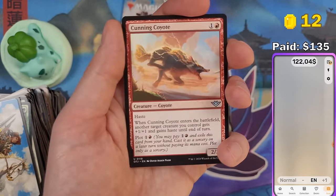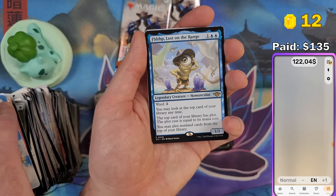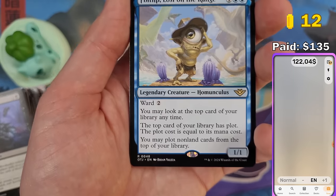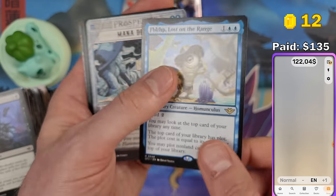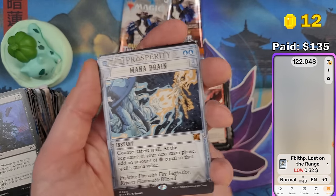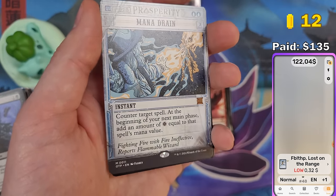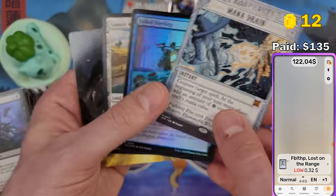We got the Coyote — and if we get the Road Runner somewhere we can put them together. Fibblefip Lost on the Ranch — 32 cents. And we got Mana Drain! Holy crap, now we're getting the real stuff. Mana Drain from the Breaking News showcase — $31.42. We did it!